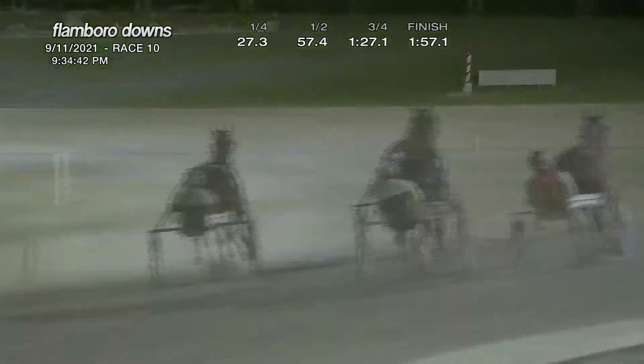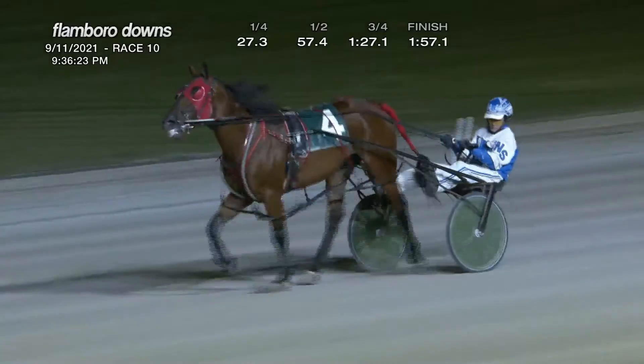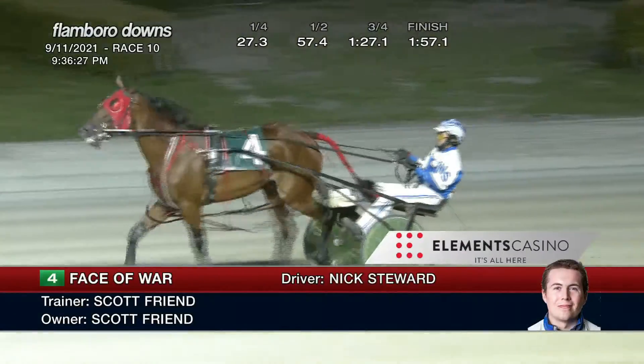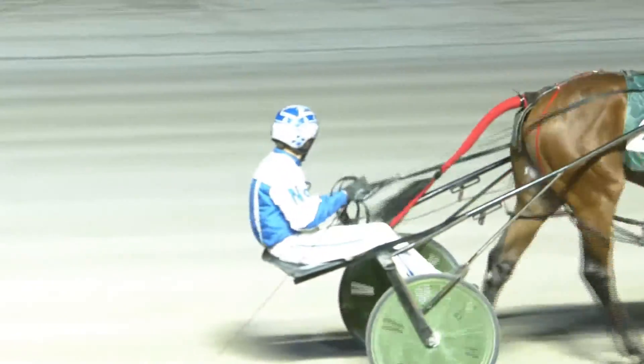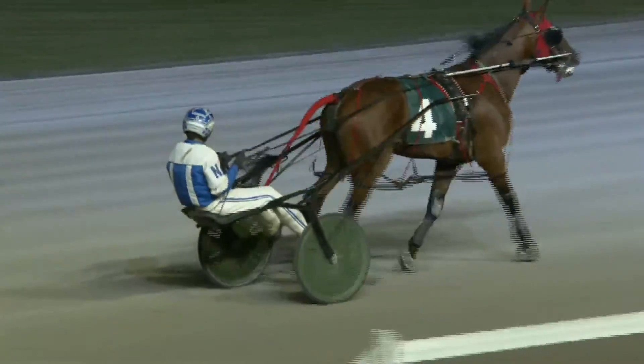Savannah Splinter then Two Max One Mock, close for fourth. A mile of 1:57 and one — Face of War! Back in front of us, the winner of race ten: number four, Face of War, seven-year-old daily gelding, owned and trained by Scott Friend. It is the driving double for Nick Stewart. Face of War victorious for a second time this year and 16th lifetime, mile of 1:56.